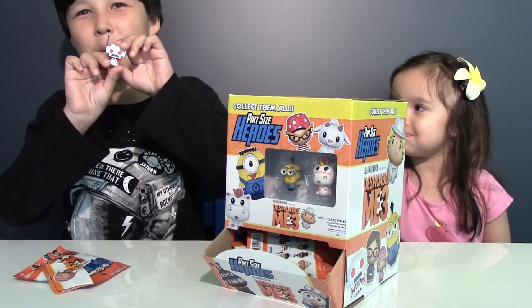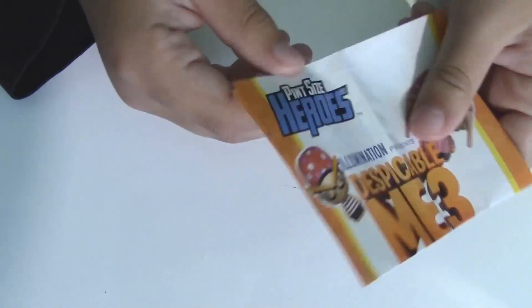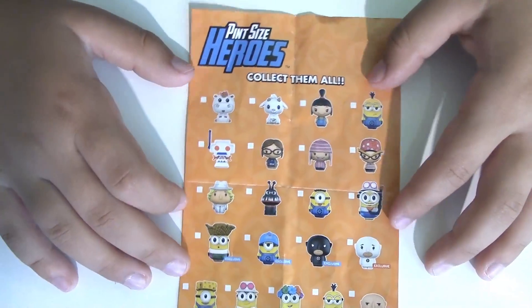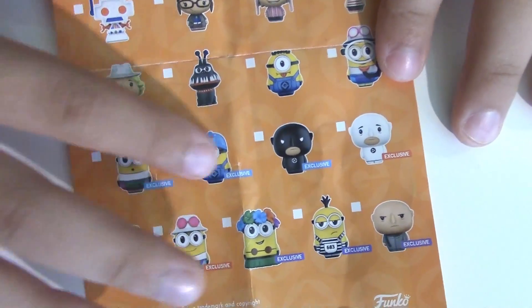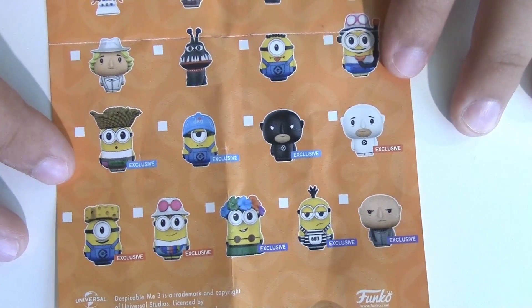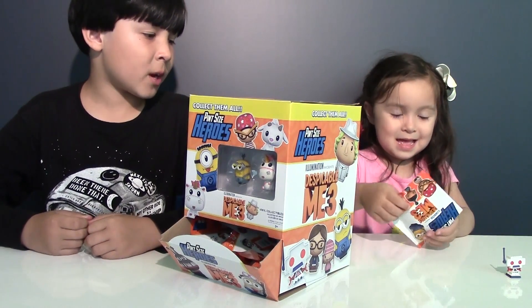We gotta collect the robot. Let's check the collector's guide. Look, there are more figures — it looks like we got some exclusive ones. We have three blue exclusives, three orange exclusives, and even three purple exclusives, so hopefully we can get them too.